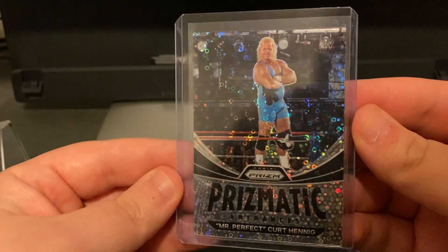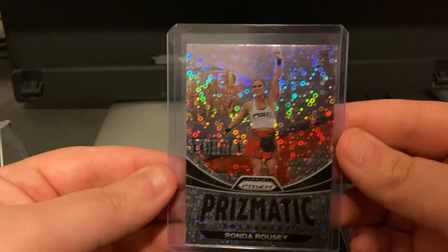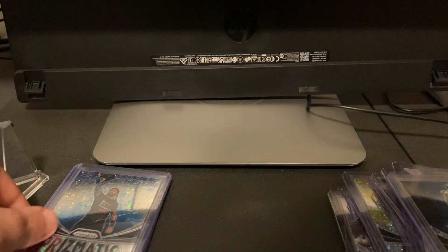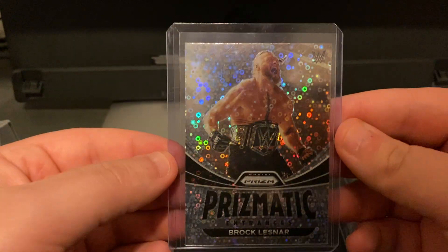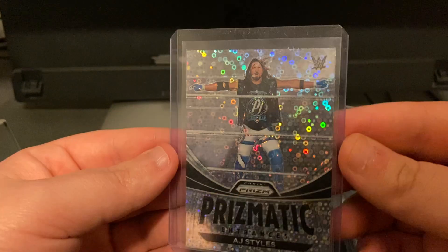Mr. Perfect, Kurt Henning. Becky Lynch. John Bradshaw, JBL. Ronda — this one's really sweet too. The Undercard set is really nice. Triple H. Roman Reigns. Brock Lesnar. Shawn Michaels. Stone Cold. And the last card in the set is AJ Styles. So there's that one.